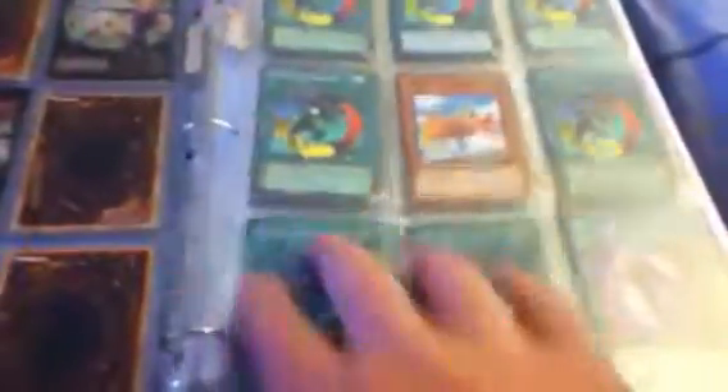Supers, commons, all commons — oh sorry, I forgot to show you the back page. Commons, commons, all commons. That one's an ultra — no wait, that's a super from a Structure Deck. Commons, that one's a super, commons, and some sprayers. And that is it!